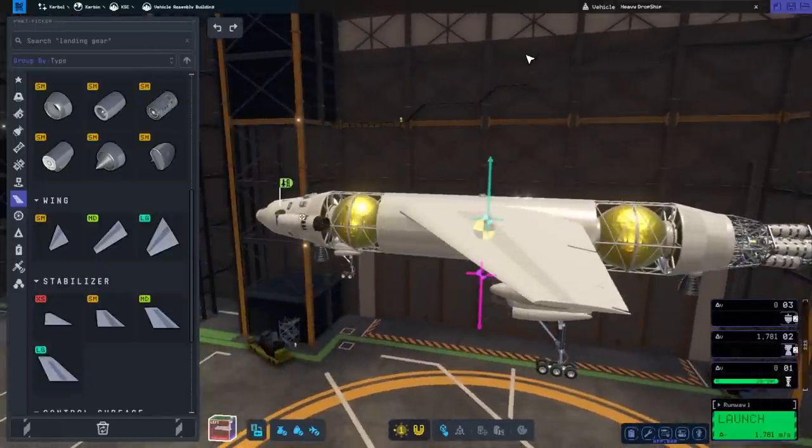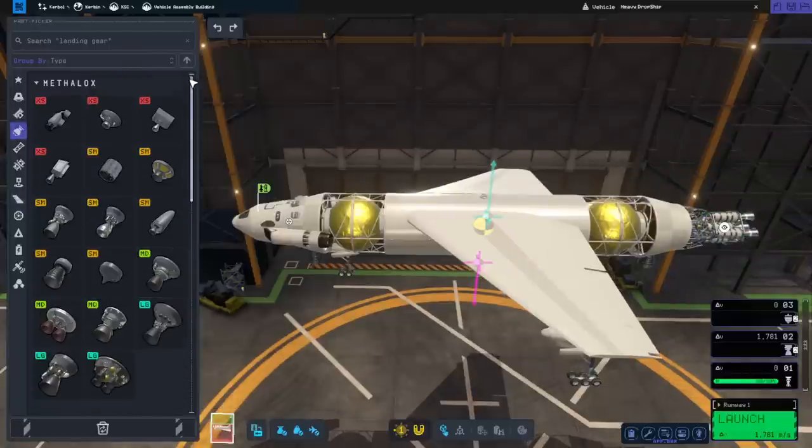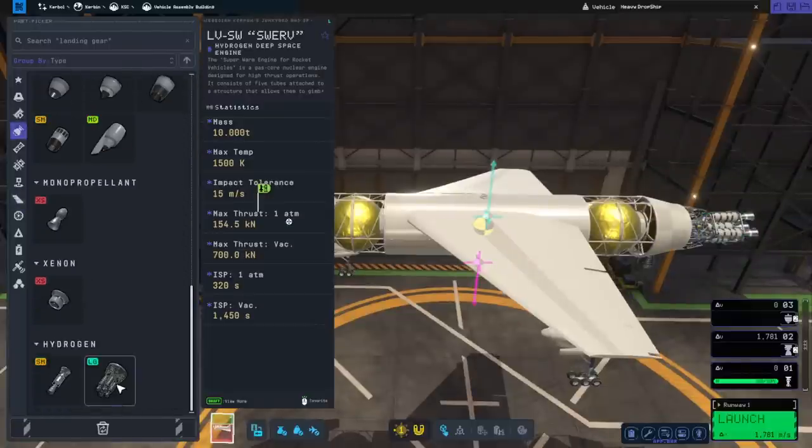This is the heavy dropship. At the same time, we get to use the larger nuclear engines, which are more efficient anyway. I say engines because it seems like a cluster of a bunch of them, but this one — the Swerve — it's 10 tons compared to 3 tons for the Nerve.